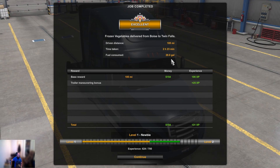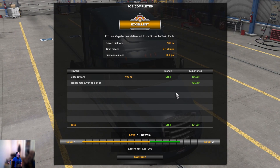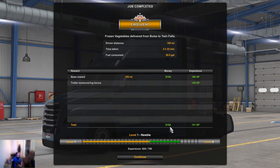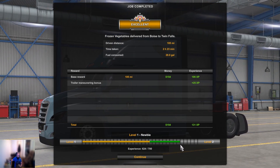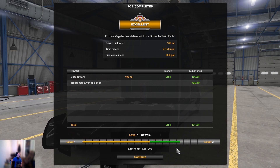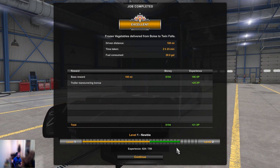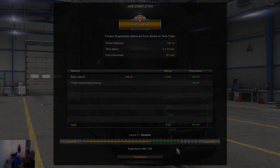Alright, so distance driven: 105 miles, took two hours and 23 minutes, fuel consumed 20 gallons — no problem there. Base reward: we made $154 but got a $104 fine, so we actually made about $14. Super annoying. We got three-quarters of the way through level one. If you haven't hit the like button yet, don't forget to hit it, and please subscribe if you haven't already. If you want to see more content like this, hit the bell for notifications. Thanks again guys and we'll see you next time.